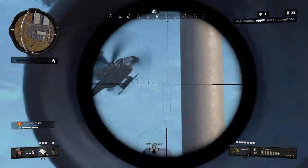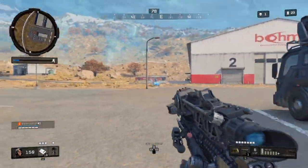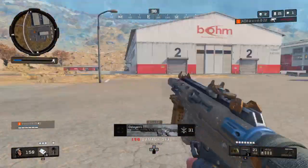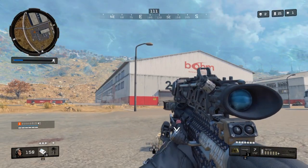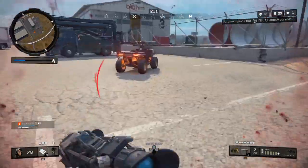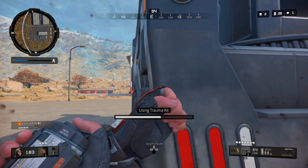There's a little bit of fighting going on over here — let's see what I can pick up. He just hopped out — I swear he was gonna crash, there was no way he was surviving. He landed on the roof — I don't like that. I saw him in the corner of my eye. I'm gonna take this trauma kit, pop that trauma, and then snipe him — he's not even gonna see it coming.